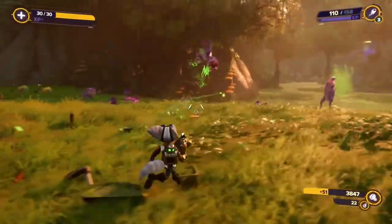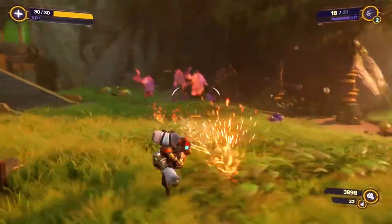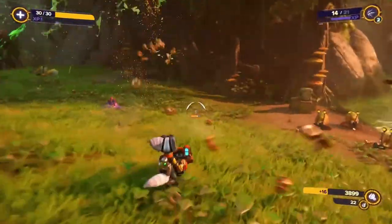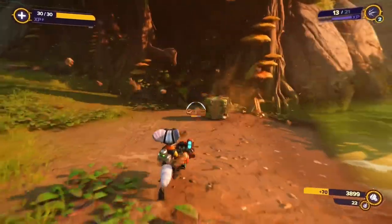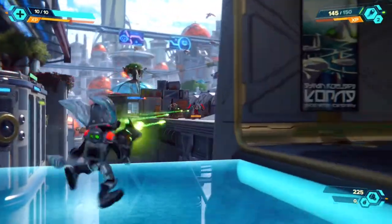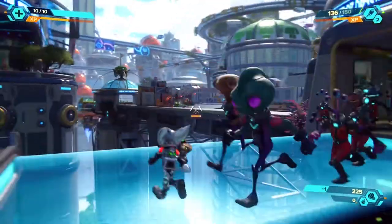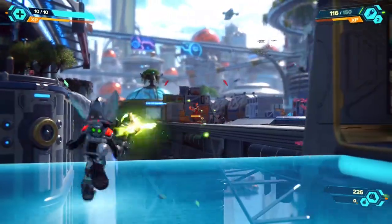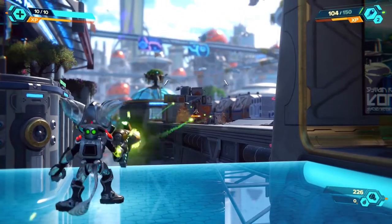Coming in at number 5: use the right weapon for the right enemy. The best weapon to use will vary from enemy to enemy. For example, the Enforcer or Pixelizer, which are basically shotguns, are good weapons to use for a horde of sand sharks as they die easily and have a wide area of effect. The Blast Pistol is good for goons as it has good accuracy and can pick them off one by one.